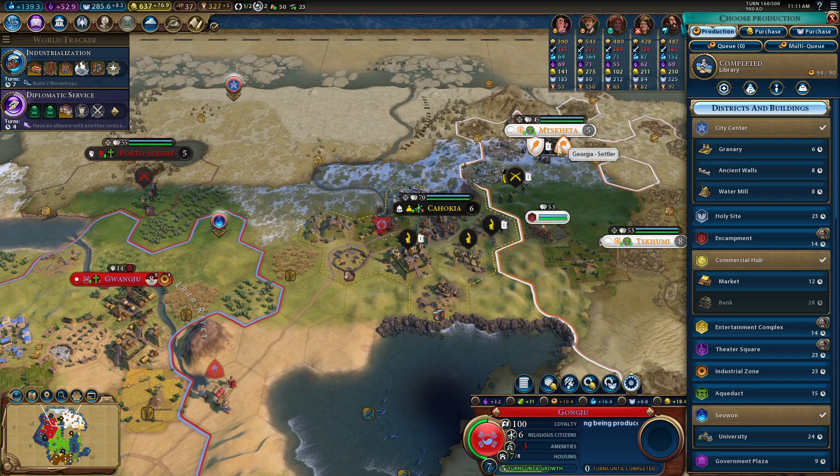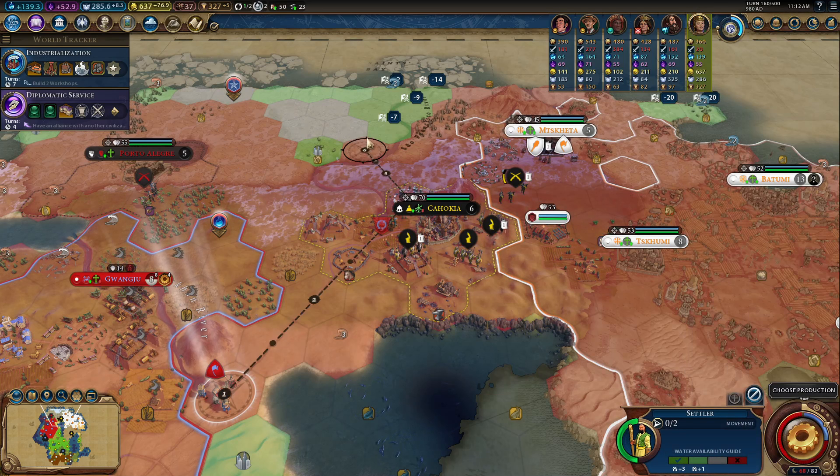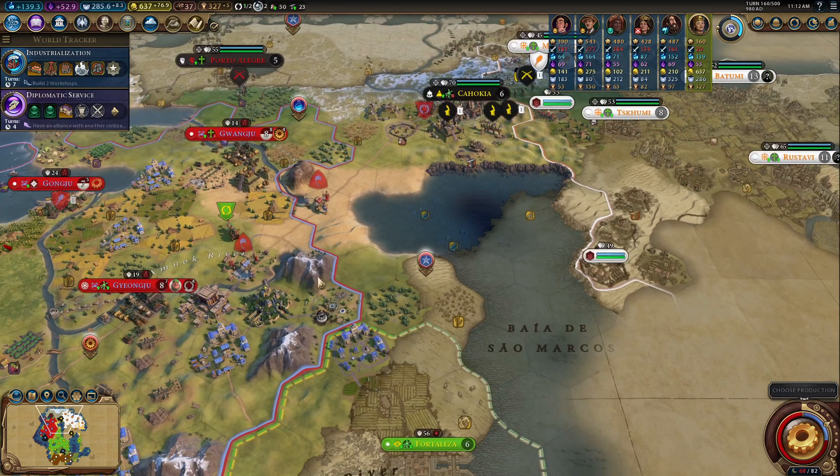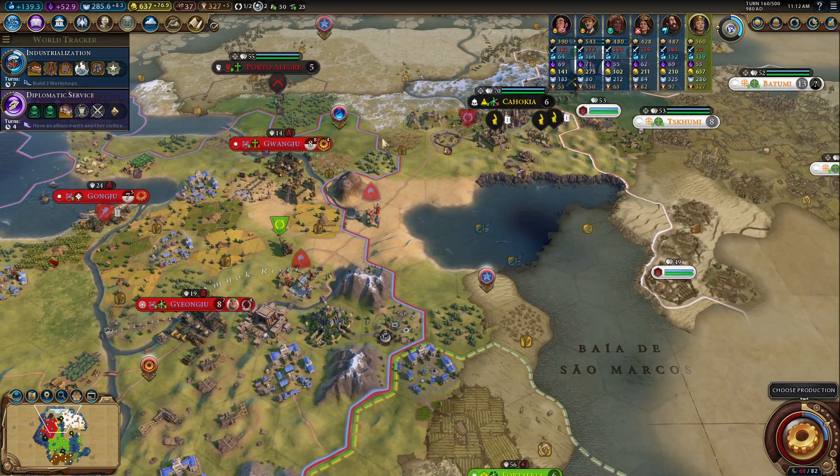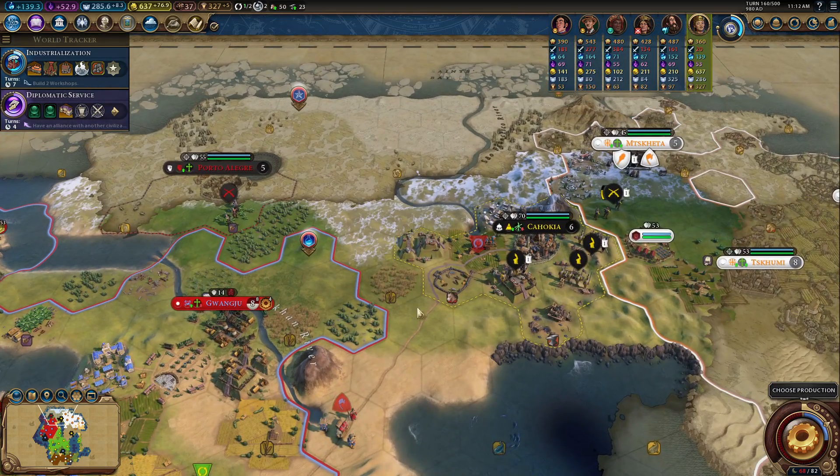She's already trying to work on getting a city here. So I need to get these guys up here sooner rather than later — settle forward here first. Actually, let's settle here first and settle you there. You're both going to get there around the same time, but I can save a couple turns of development by getting them there.